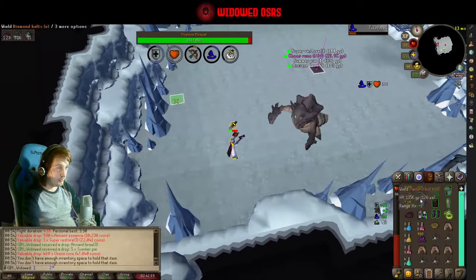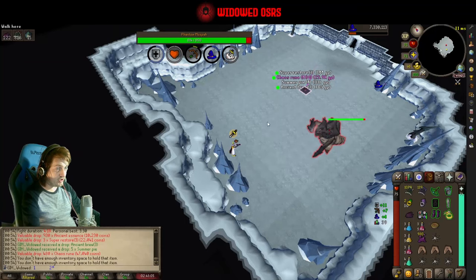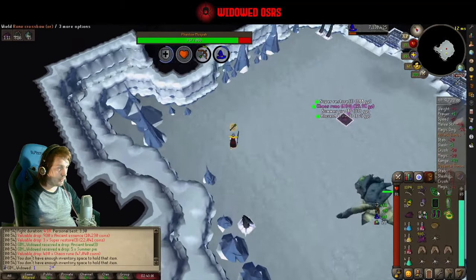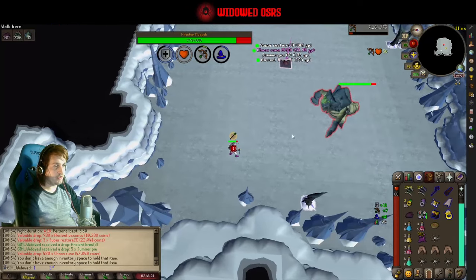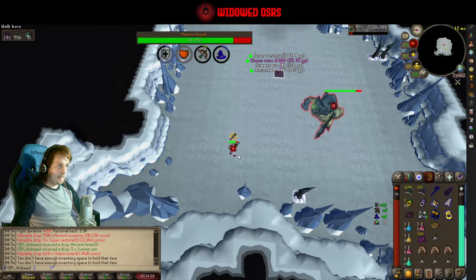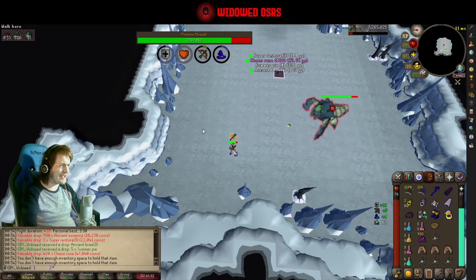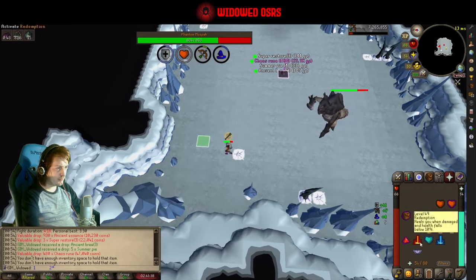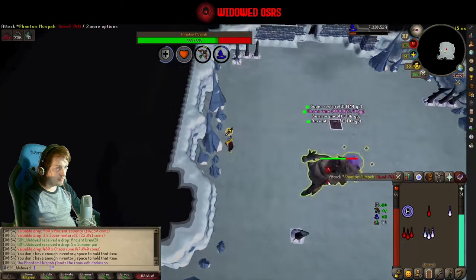You also want to run around as much as possible because there is much more chance that Muspah hits a zero on you if she's been forced to move recently. If you just stand in one spot on the melee form, the damage increases and hits through prayer more regularly. So you do have to keep moving — you can't just sit in one position thinking you've got prayer melee on. Because this is instanced, you can leave loot on the floor and pick it up whenever you want. Make sure you move every time she switches forms so that you don't get that spike under you.